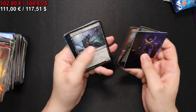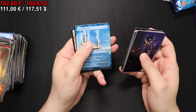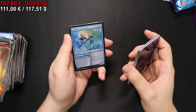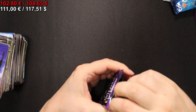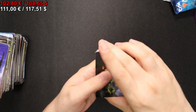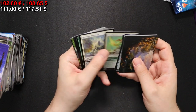Let's see what we can get out of this. We have Immodane the Pyrohammer, Spreading Seas, and a Balloon Brigade Gatekeeper for our foil, and then another roll token. Second to last pack - let's see if maybe towards the end we can get something really nice again. We had something nice at the beginning, maybe also at the end.